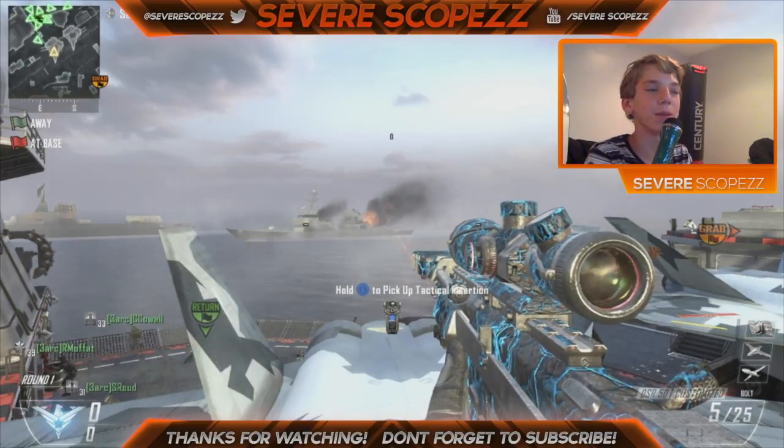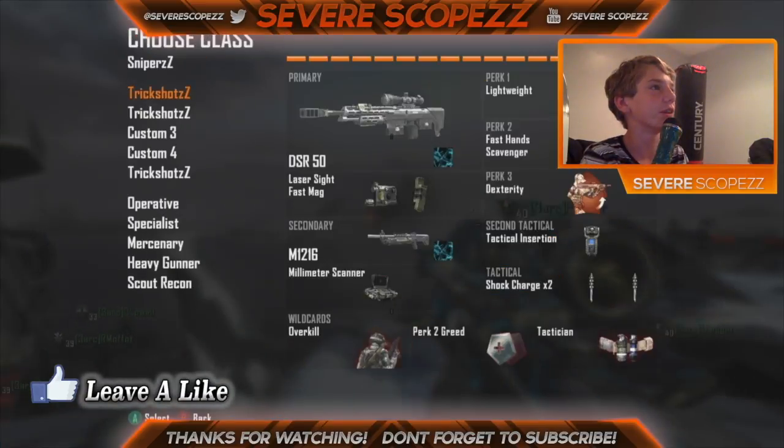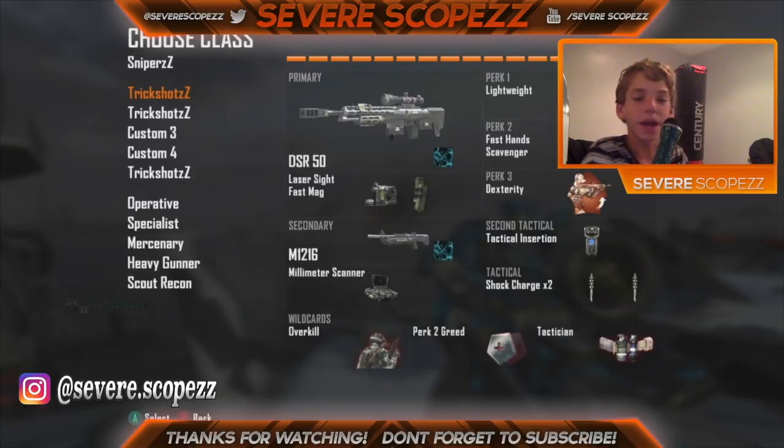Hey guys, it's SevereScopezZ, and today I'm going to be showing you how to zoom nac. What you're going to need for this is an M12 16 with millimeter sight or scanner.